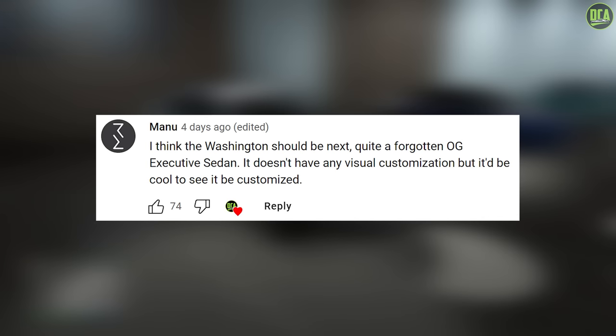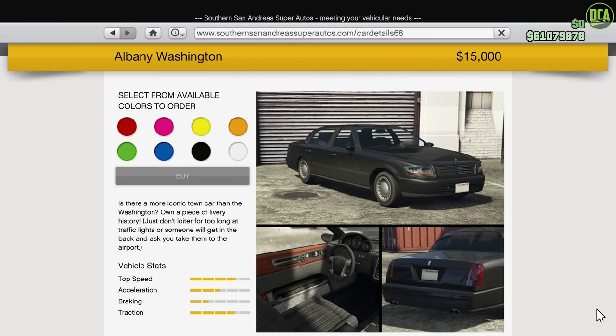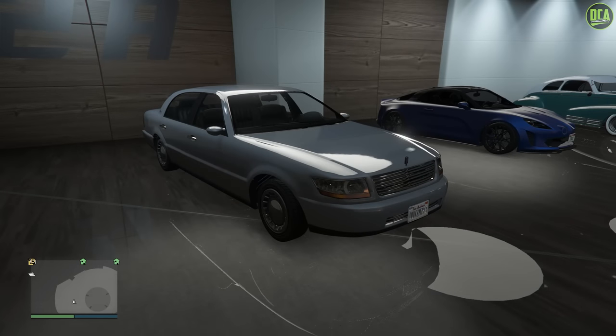In today's video, we're going to be customizing the Albany Washington. This car is an OG vehicle that's been in the game since day one and can be purchased from the Summer San Andreas website for $15,000, or of course you can get it off the street for free.